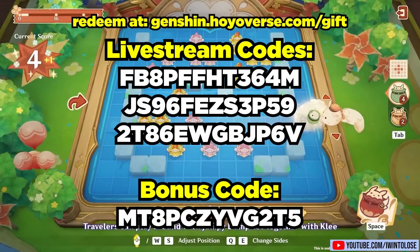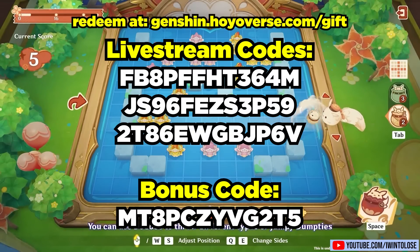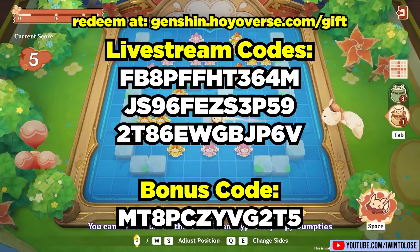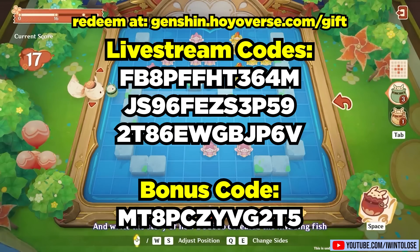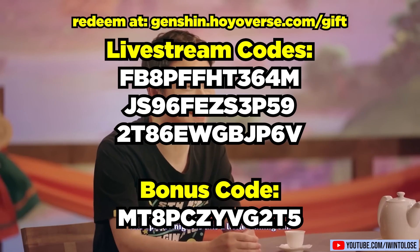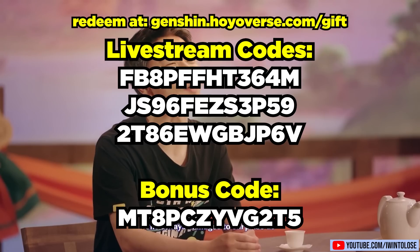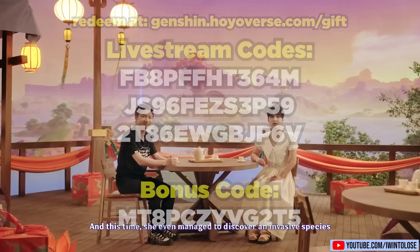Really quick before we dive into the major updates, here are the coupon codes. Go redeem them before they expire, and here's even a bonus fourth coupon code as well. The codes will be copy and pastable on PC down in the description and comments, and I'll also have the link to redeem them. These codes as always expire very quickly, so do grab them ASAP for some primogems and some other stuff.